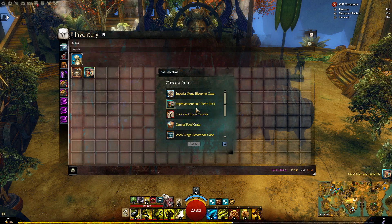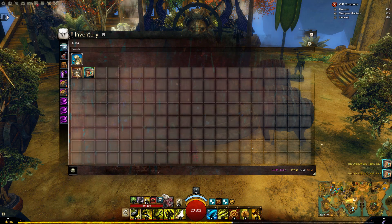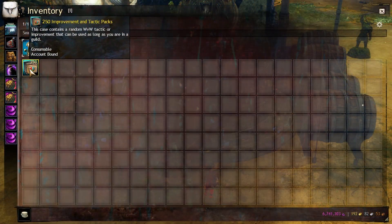I know almost all if not all the guild stuff are over one gold each, so I should expect to get at least 250 gold worth of items. I'm going to put additional information in the video description so make sure to check there, and I hope you guys enjoy this video!